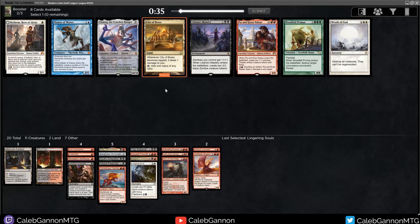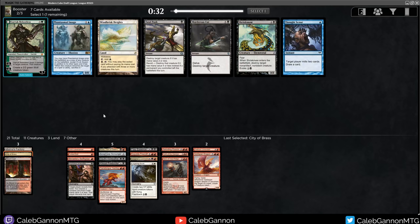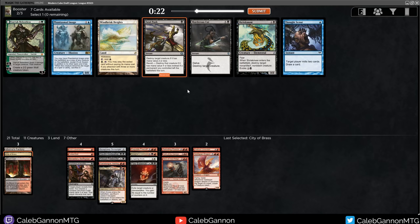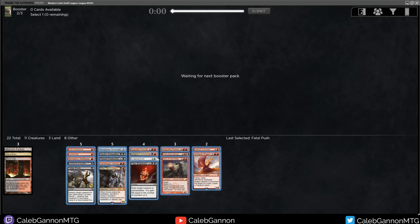City of Brass - I think I've got to take it for mana fixing. I have a lot of 4 and 5 drops, and it turns out casting your spells is important. Fatal Push versus Shriek Maw - I don't think I need a Murderous Cut at this point. I'll just take Fatal Push. It just deals with anything and it's cheap. Our curve is looking actually decent at this point.